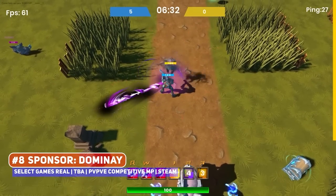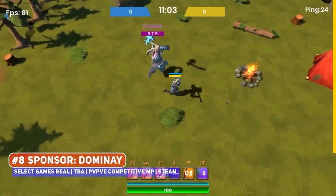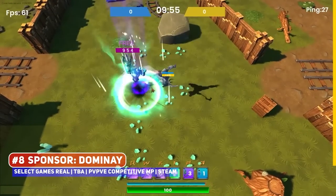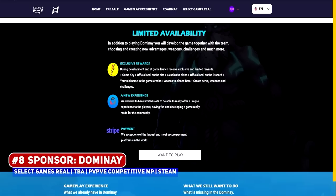The developer has opened up 2,500 alpha spots with exclusive rewards to be earned at this stage, since you will be an early supporter. You will be able to make your mark on the game by communicating with the developers on new weapons, challenges and features, so if you're keen, check it out via the link in the description below.